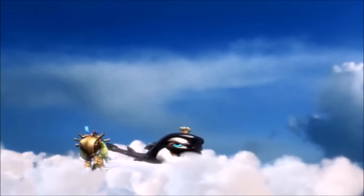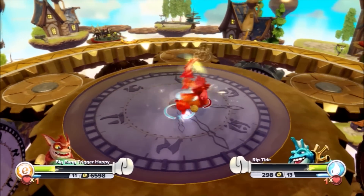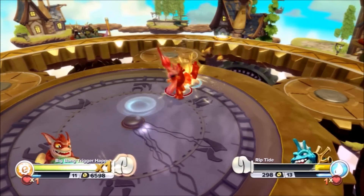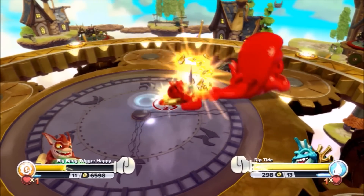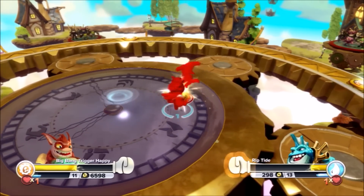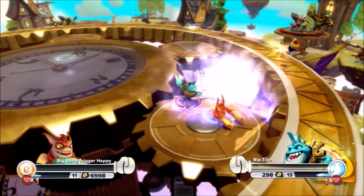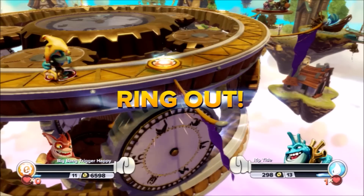Entry number 23 — Riptide — making his way to the ring! He was that close to hitting Trigger Happy with that killer whale! This is the only stuff you're going to see in the Skylander Royal Rumble — a guy whips out a killer whale to try to take out his opponent! Riptide is definitely one of the sleeper picks of this Rumble. And Trigger Happy barely misses — Trigger Happy is gone!